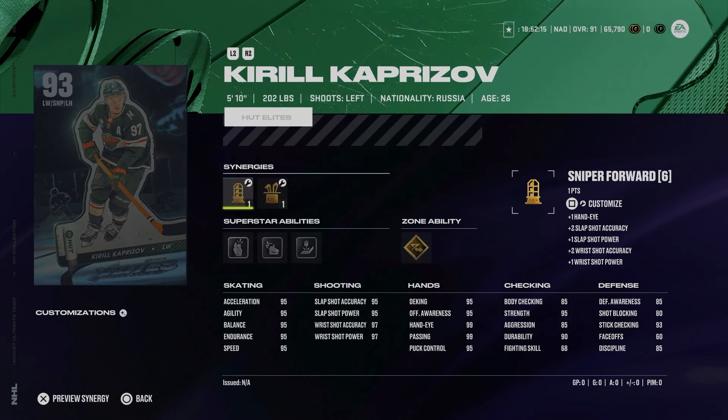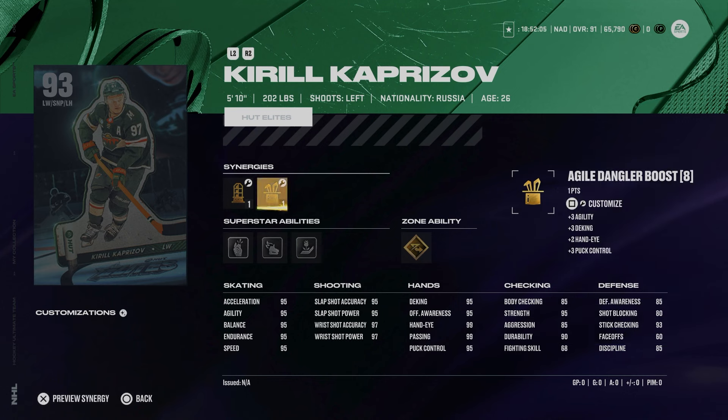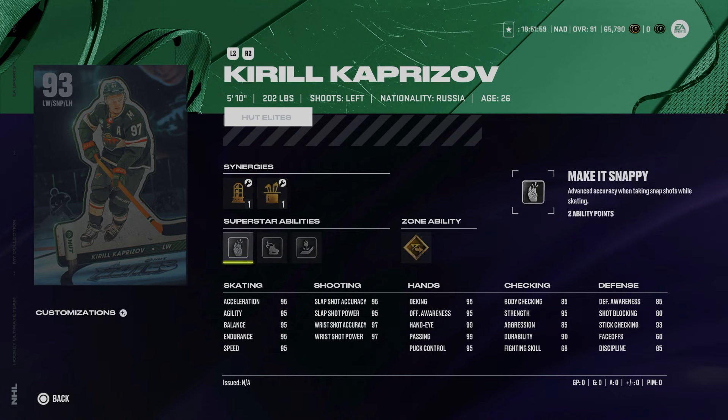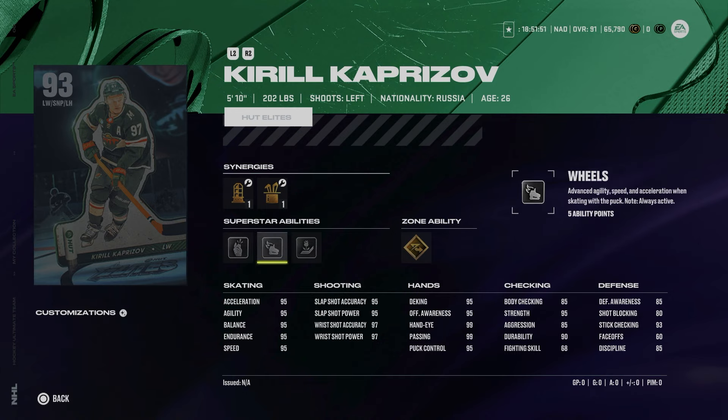Moving to the other master set players from week two: the 93 Kirill Kaprizov, 5'10", 202, with playmaking and sniper forward as well as playmaking, shooting, and agile dangler boost. He's got 95 skating across the board, essentially a max shot, gold elite edges, beauty backhand, wheels, and make it snappy. His hand stats are almost max, though defensively he isn't elite. The issue is there are just so many left-handed options and we're going to get to a bunch more in this release.